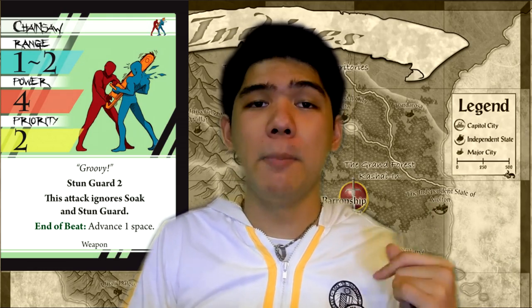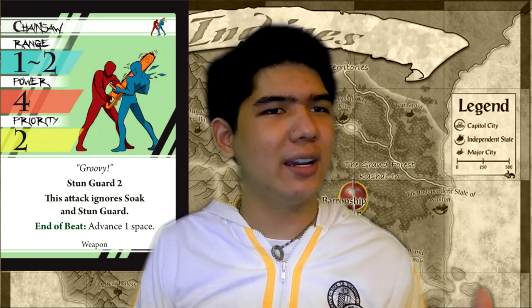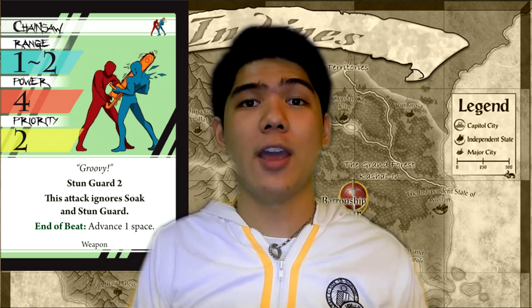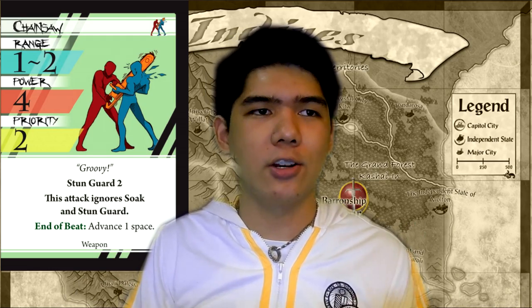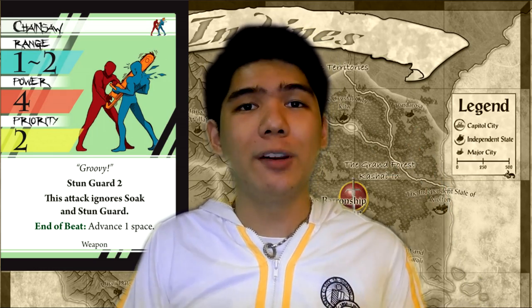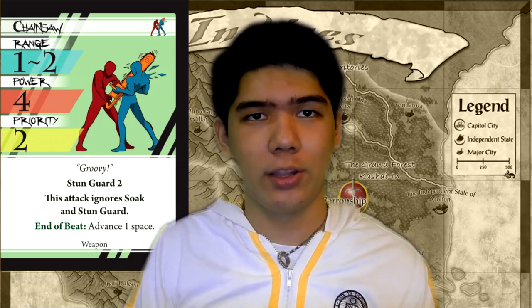Next up is Chainsaw. Chainsaw is a mid-range attack that has decent power but is very slow and has stun guard too, which makes it decently defensive. It also ignores soak and stun guard, which is very weird because it's a slow attack. It does also let you reposition yourself, which is very cool. I highly suggest it on characters who either have enough defense to make the stun guard matter or have enough speed to make this thing super fast so that you can stun out opponents. It's good against anybody who's slower than you.